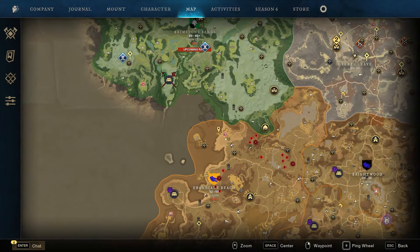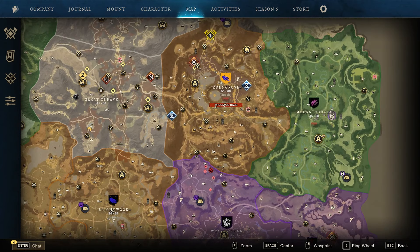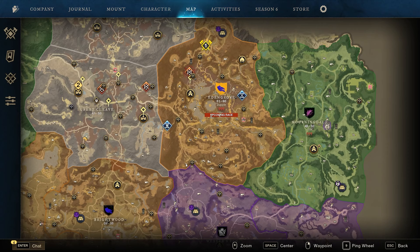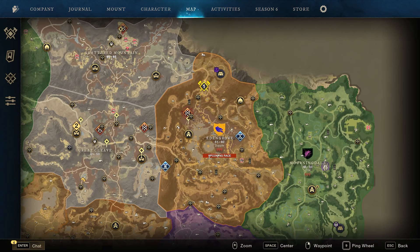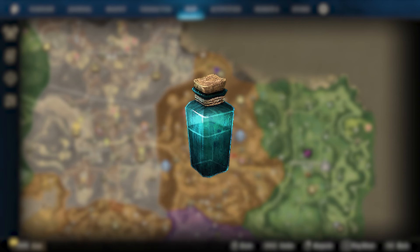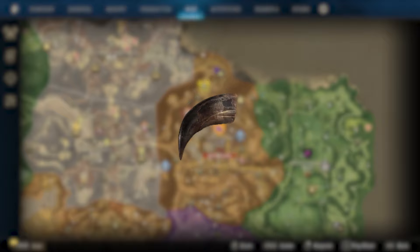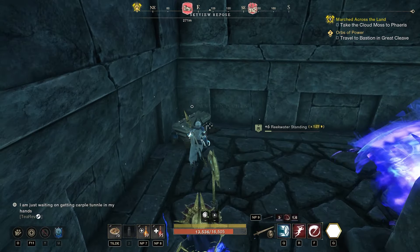The three points of interest for flame cores are the Attalus Foundry, Acadia Keep, and the Brossalandi Cave. Those are the three locations you'll want to look for to loot chests and get flame cores. For the basic lost combat trophy, you need ectoplasmic essence, which drops from any lost mob. For the wildlife trophy, you need the pristine wolf claw, which drops from any beast type mob. And of course, you're also going to need the applicable minor trophy.